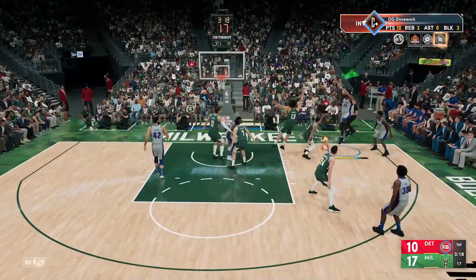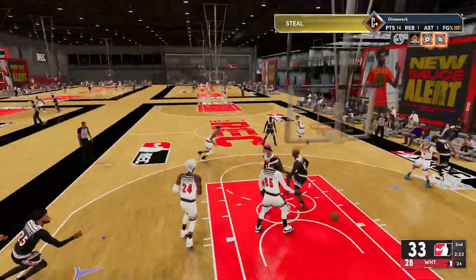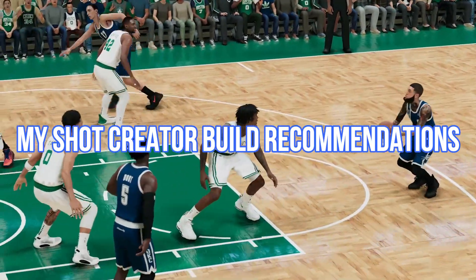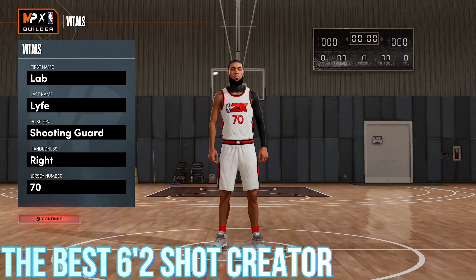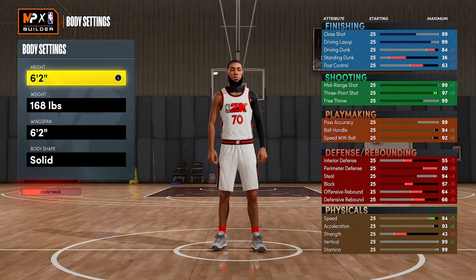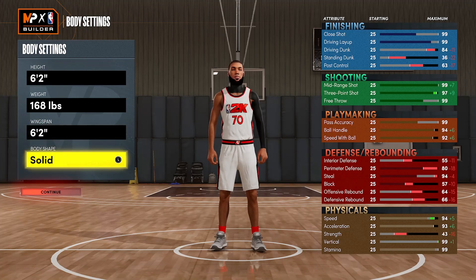I play my career, I try the moves out, test them out and come online and do the same exact thing. Now I'm gonna give y'all three shot creator builds — a 6'2 like a Kyrie, a 6'5 like a James Harden type build, then a 6'8 Paul George taller shot creator type build. Now because these are shot creator builds, I'm putting them as shooting guard, because you don't want to get put at point guard with a 70 pass accuracy. It's not ideal for the point guard position — your job on these builds is not to facilitate, it's to get to a bucket.